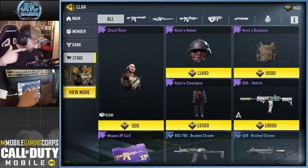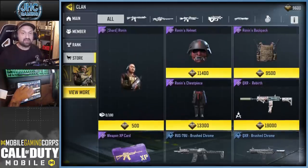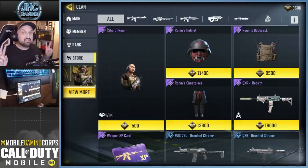I think you should save your currency to buy the gear instead, because the gear you cannot get for free — the helmet, the chest piece, and the backpack. Also a lot of questions: can you buy the hat or the backpack and put it on other soldiers? The answer is no — on other soldiers like the Firebreak soldier, the suit is only for one specific soldier and you cannot put it on others.